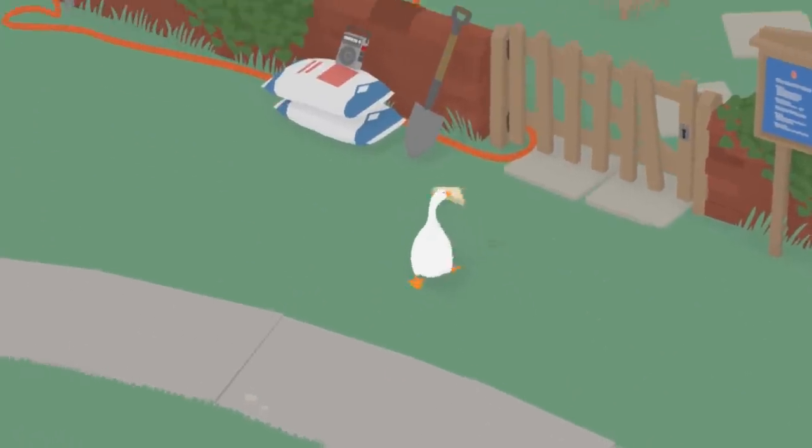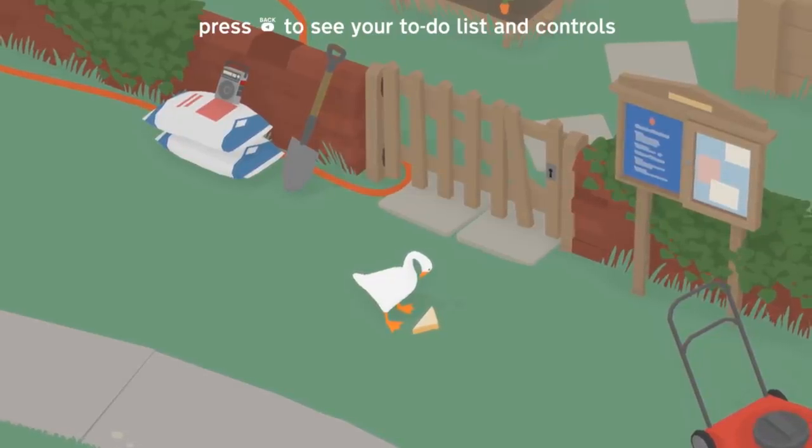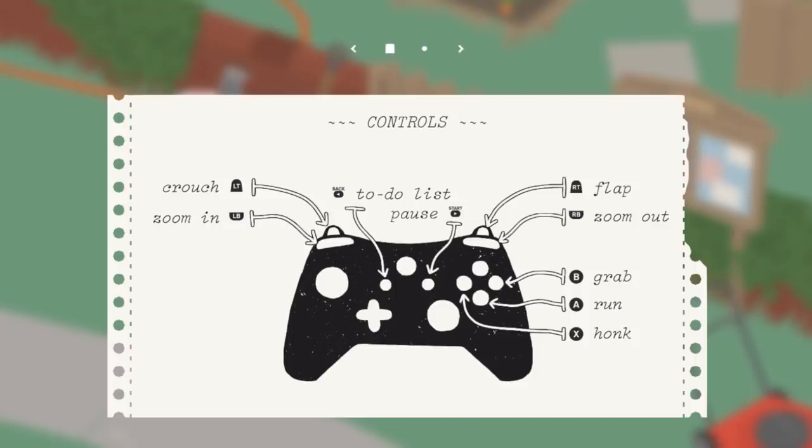Now I gotta find some people to troll. Press back to see your to-do list and controls. Alright then? Oh! Okay, to-do. Get into the garden. Get the groundskeeper wet — oh, insert Lenny face right there, ha ha! Steal the groundskeeper's keys. Make the groundskeeper wear his sun hat. Rake in the lake. And have a picnic — bring to the picnic blanket: sandwich, apple, pumpkin, carrot, jam, thermos, radio, and a basket. Alright then! That's the controls.